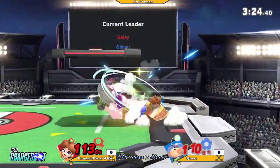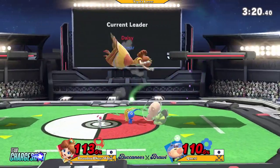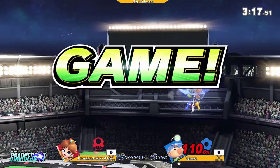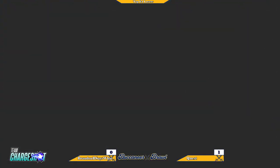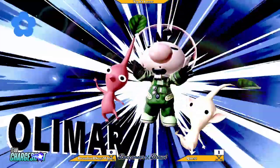A little bit of a counter. Back in. Up throw — okay, that's going to take it. Good stuff coming from Quest, keeping his composure. Brandon winning a good amount of neutral but not being able to close the stock.